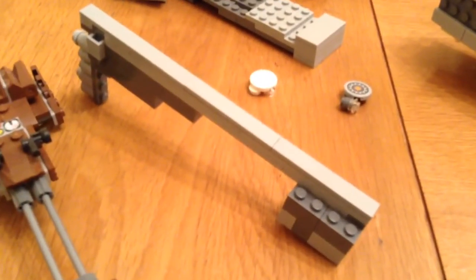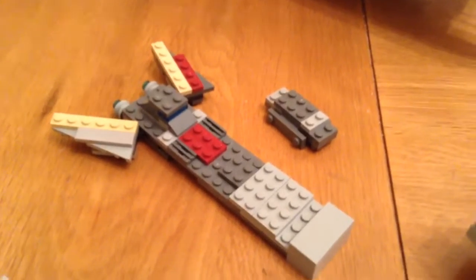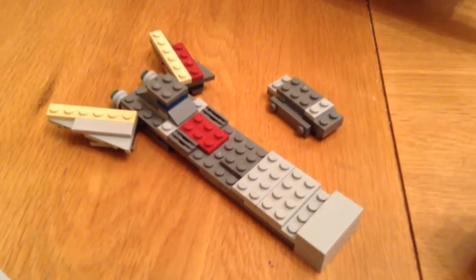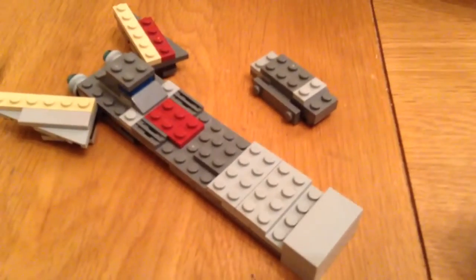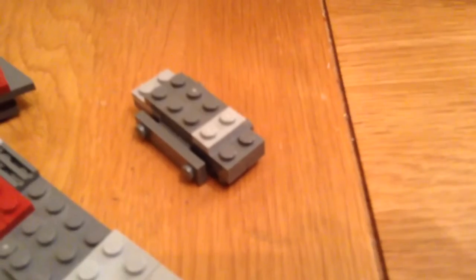Here is my Mini Fleet. I have a Nebulon-B Class Medical Frigate, a Mini Ghost, a Mini Millennium Falcon, and then Phoenix Home — or the Rebel Combat Frigate. And then here I have the Rebel Transport.